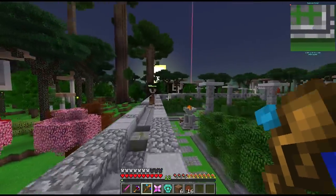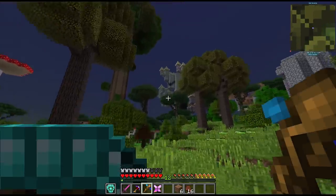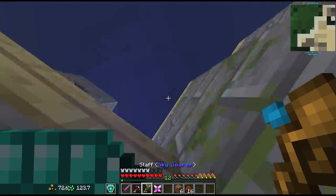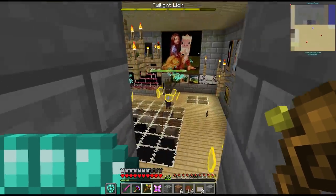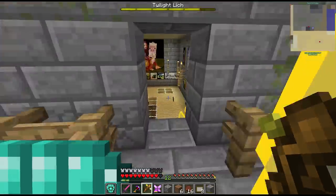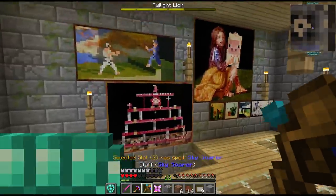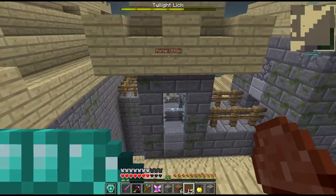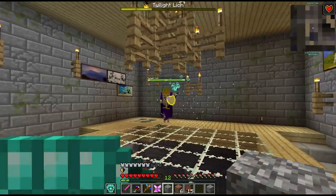The next boss I believe is the twilight lich. I think we found him - he should be on top of this tower. For this guy we have to reflect his bullets back as he is invulnerable, and he apparently deals quite a bit of damage. Let's run a second and get some regen going. I found a golden apple - let's use this as well. Alright that's three hits, two to go.